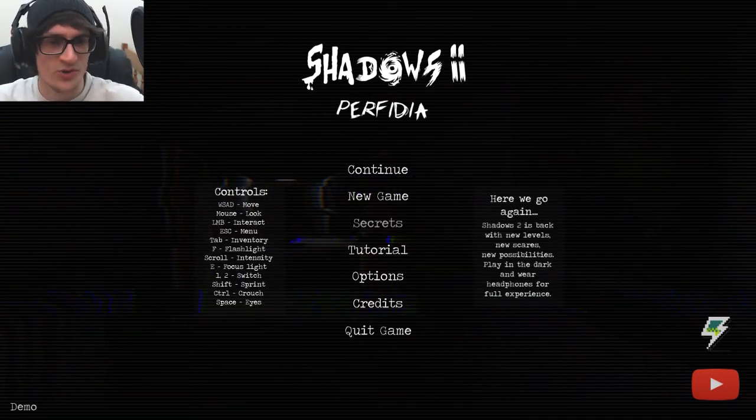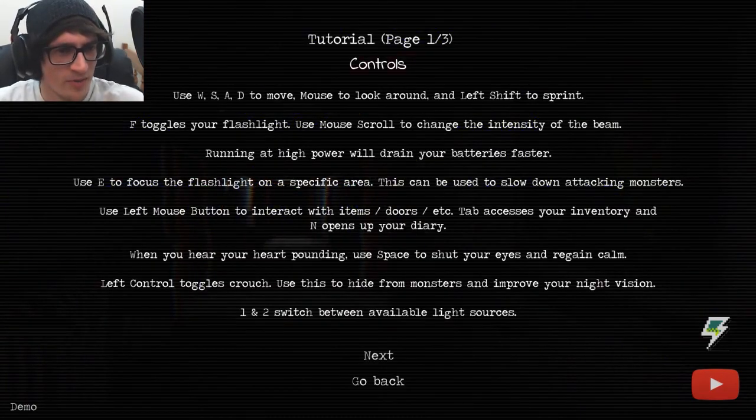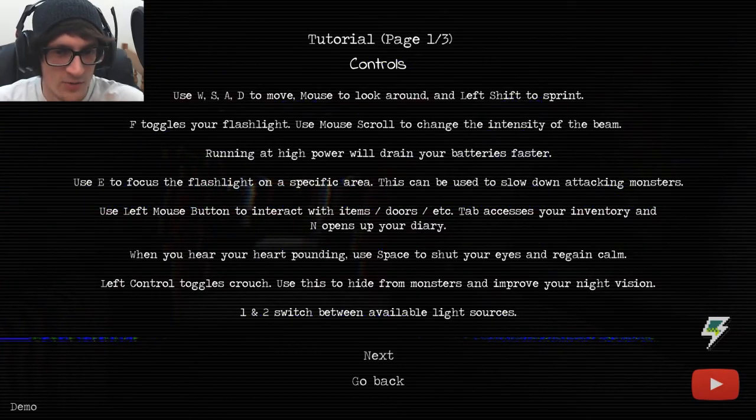Let's try to remember the controls — let's hit tutorial. F toggles flashlight, running at high power. E to focus flashlight on a specific area. This can be used to slow down attacking monsters. That is important.